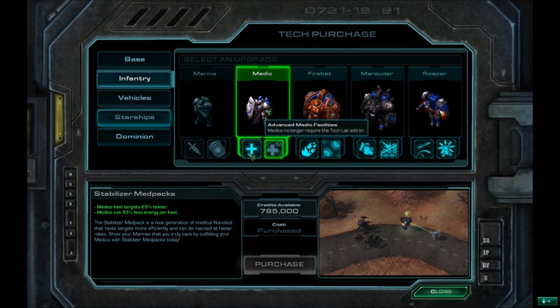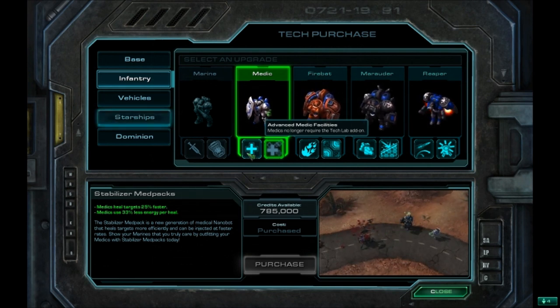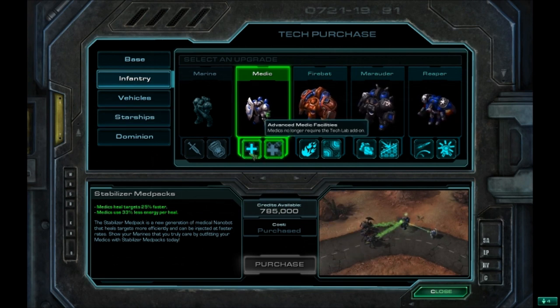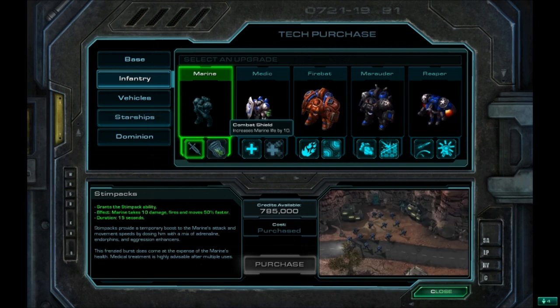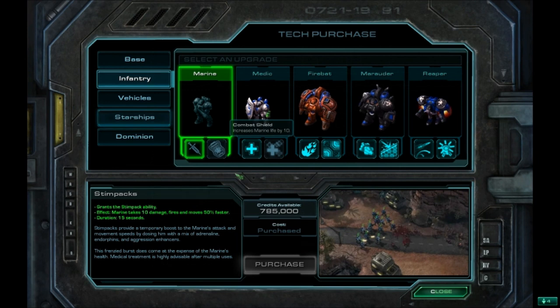The second medic upgrade is not necessary. I found I just built another barracks and dropped a tech lab if I needed to build medics. You can do that all the way until you get the tech reactor in the Protoss research tree. You can get it if you want — it's only 60,000 credits and I have plenty left. For the marine, you want to get both of these upgrades. If you know anything about StarCraft, these are pretty much the best upgrades for the marine — the only and the best. So get both of them.